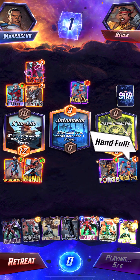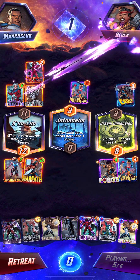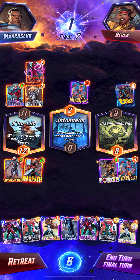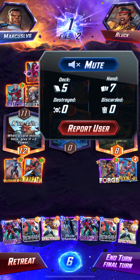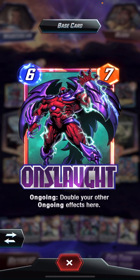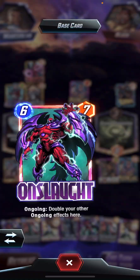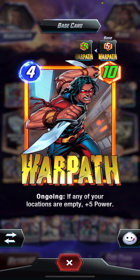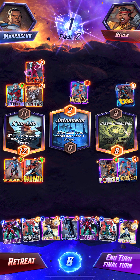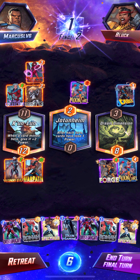I do need to win this right here. We could put Onslaught in, or should I just throw down anybody now? Okay, that should be good — I'm gonna put down Ronin on my last turn. Or should I put Onslaught, or Blue Marvel? It doubles — that's 10 additional power for Warpath. I already have a decent amount of power anyway, so I'm gonna put Ronin and seal it because I do not want to lose. Nineteen is still really good.